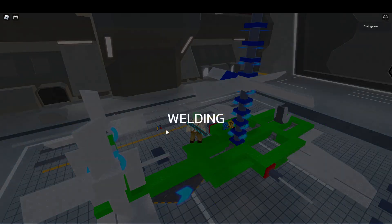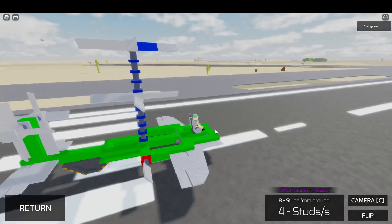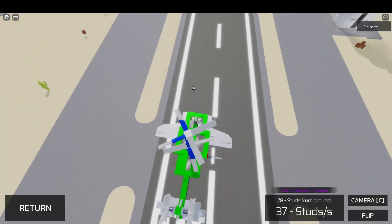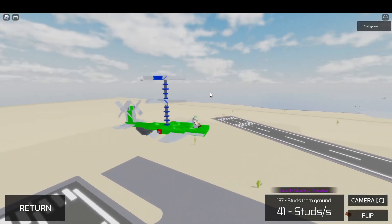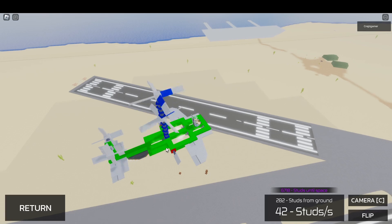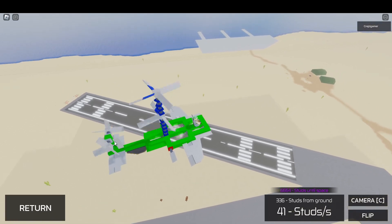Let's go for a test flight to see if this really functions as intended. And yes, it does function. RCS is slow, and the hover engine is helping.